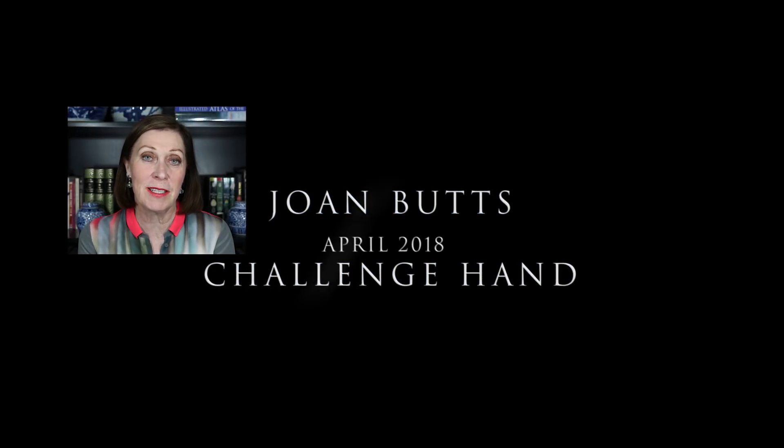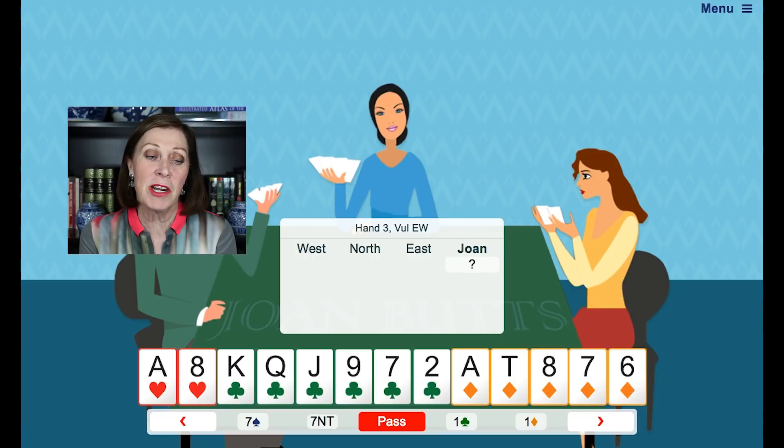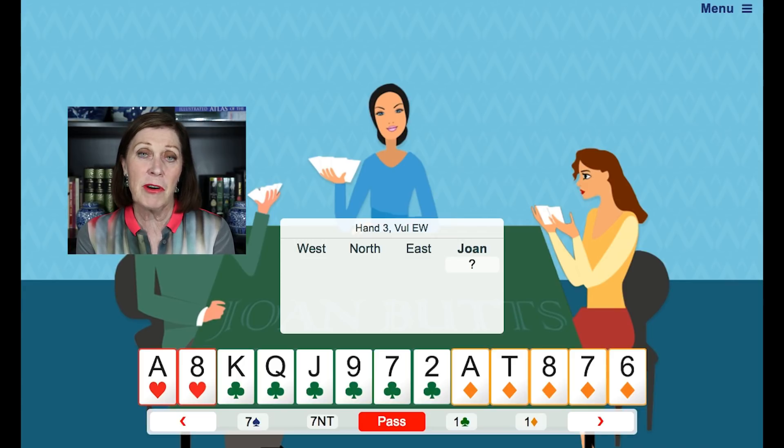Hi, it's Joan. How did you go with the April challenge hand? I played it on the site and I noticed when I checked the scores after I'd played it that almost nobody had reached a high level. And yet a hand like this — that's 6-5-2 — is very powerful.